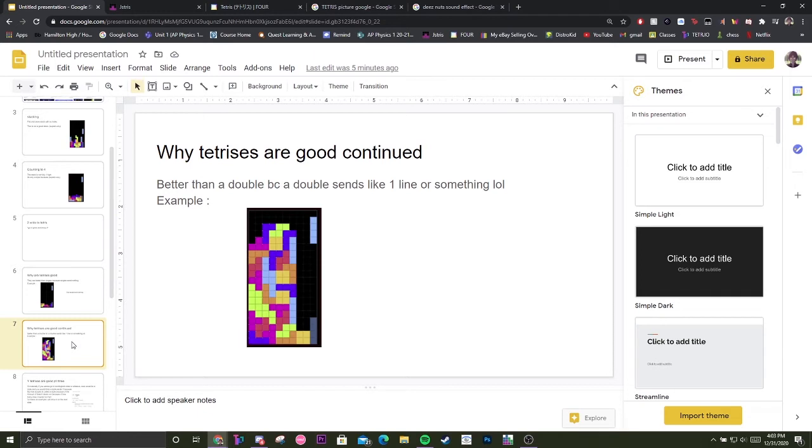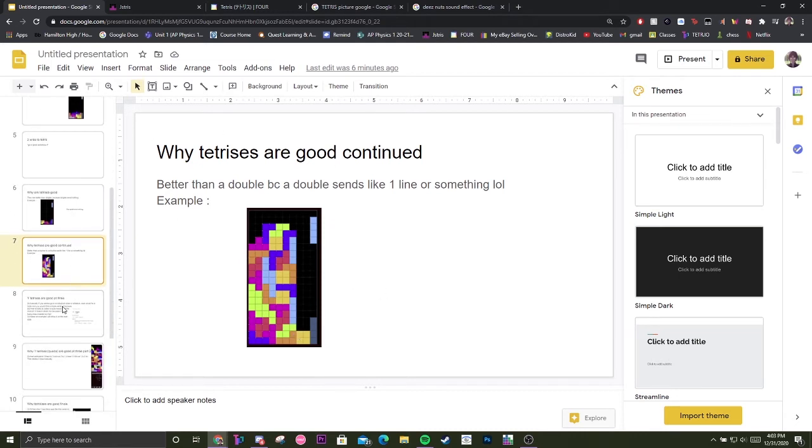Why Tetrises are good, continued. They're better than a double because a double only sends about one line. Here the stack has two lines at the bottom but the stack is very high, so it only sends the lines that are fully filled in. If you place this piece it only sends one line — doubles send one line.